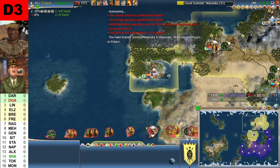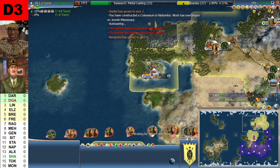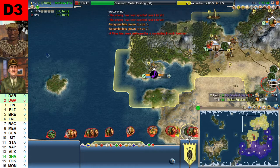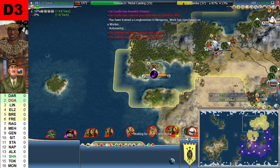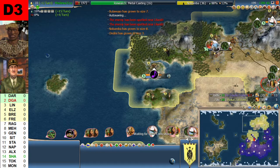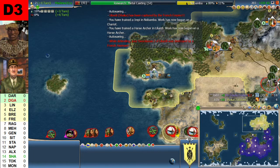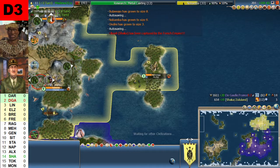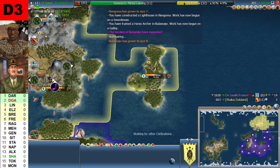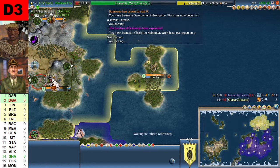The Gaulle is up to eleven cities. This war isn't going to end, is it? Well, it should end because I don't think he's going to take all of Chaka's cities this early — we are not even at turn 200. The Gaulle is up to fourteen cities and Chaka is down to five. Fourteen to five — this advantage is decisive. The Gaulle is going to go on to win this, I am convinced, unless he makes a mistake and goes for a peace deal, allowing Chaka to grow stronger again.